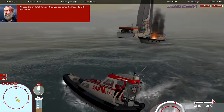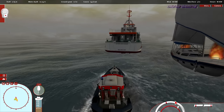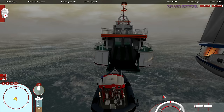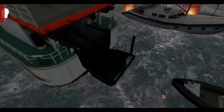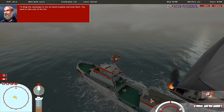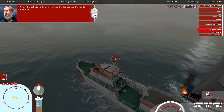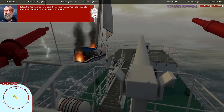Bring the castaways to me for treatment. I'll open the aft hatch for you — then you can enter the Marvita with the Varenna. That was brilliant work. I'll bring the castaways to the onboard hospital and treat them. You need to take care of the fire. Don't panic — I'll give you further advice over the radio. We need to extinguish the source of the fire. We use the fire monitor to do this. Select the fire monitor view from the camera menu, then click the left or right mouse buttons to activate one of them.